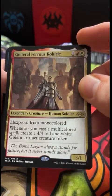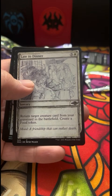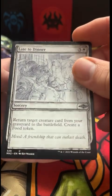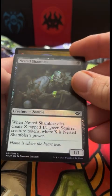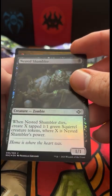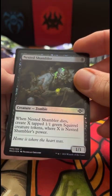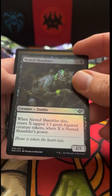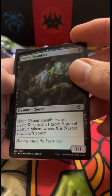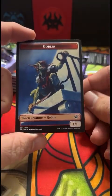General Ferris — always cool. Seal of Removal, Late to Dinner — never a good thing. A foil Nested Shambler yet again — still looking awesome. I don't think this is the same one we had earlier but look at that — gorgeous. And a Goblin token — looking like a gargoyle there.